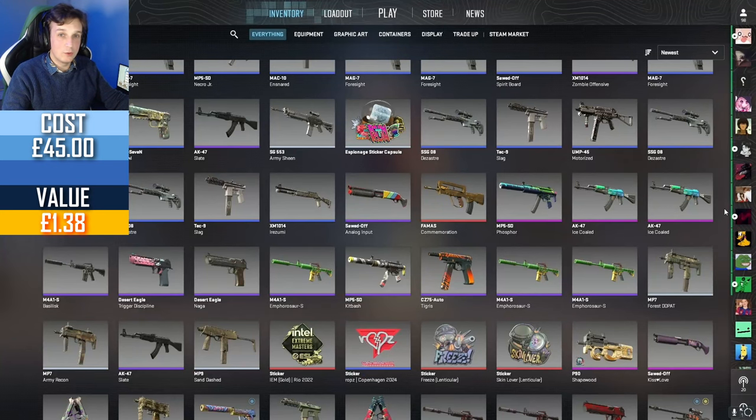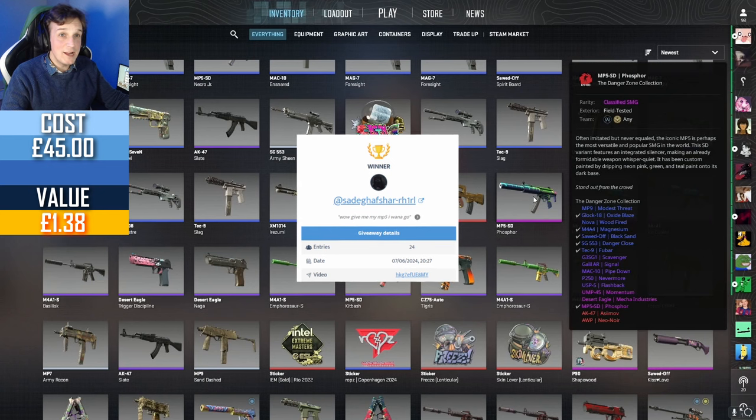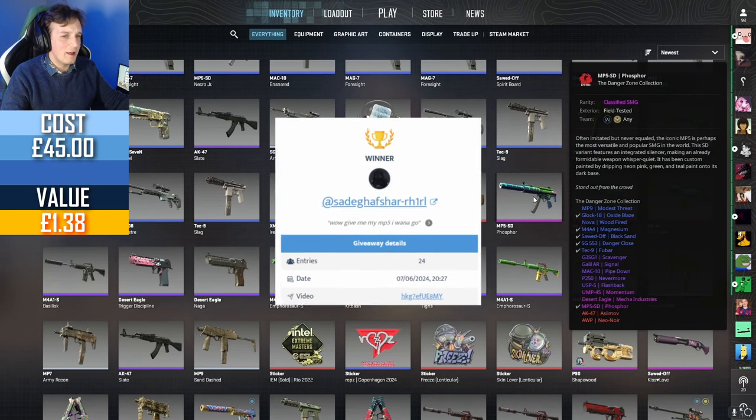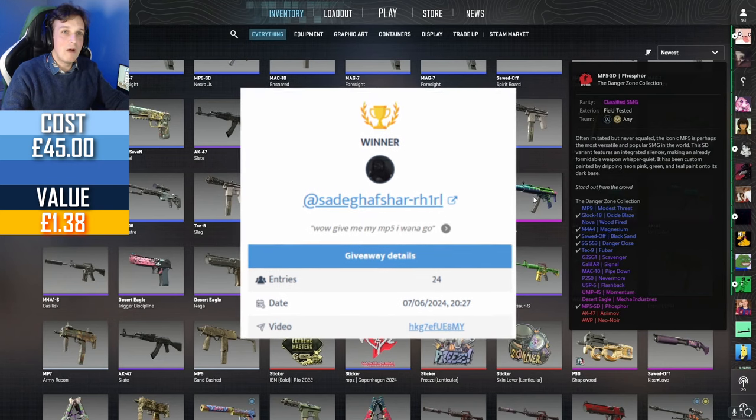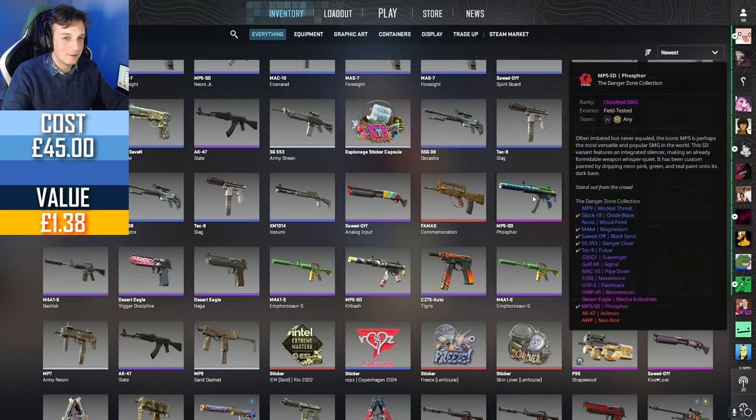It's now the time in the video to announce the winner of last week's giveaway. We were giving away the MP5-SD Phosphor, and the winner is EGHAFSHAR-RH1RL. Your comment 'Give me my MP5' somehow won you this MP5 Phosphor. Congratulations!